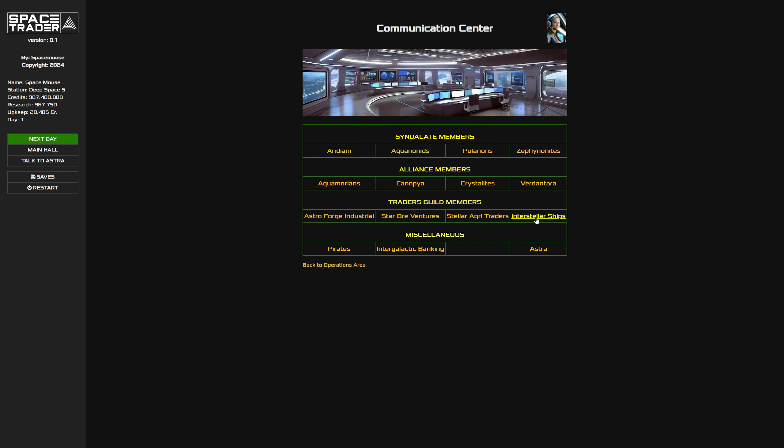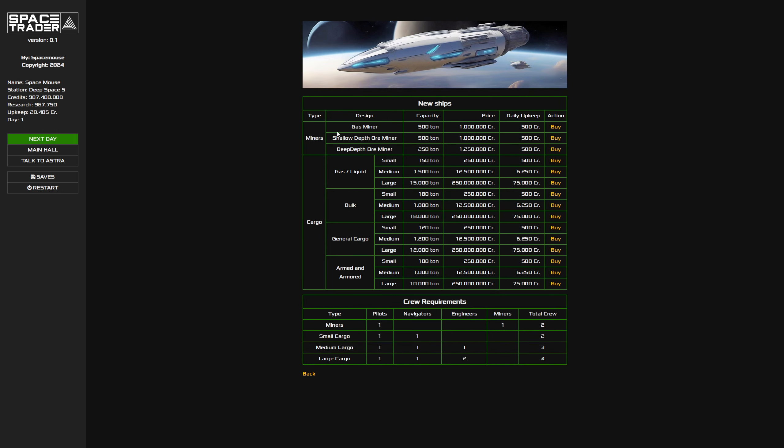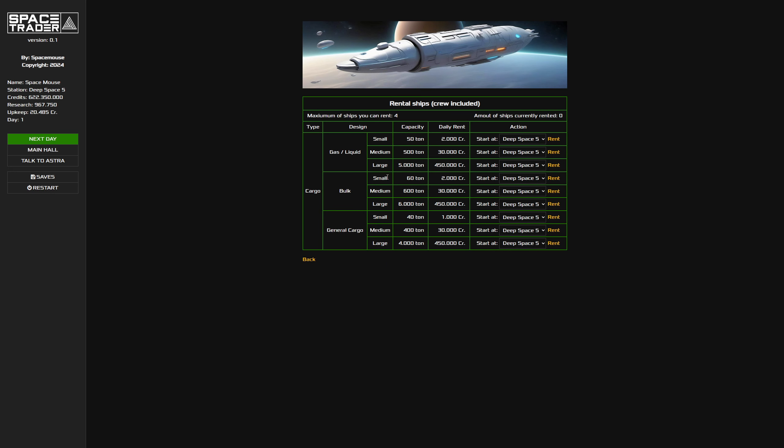Another thing I worked on lately is the ships system. I now have the ability to buy ships. There are new ships, used ships, rental ships, and a sell or return option. You can sell ships you've bought for half the price back to the dealer, and here you can return rental ships. I made a split between cargo ships and miners. Let's buy a few ships - a big one, a small cargo ship, and some used ships. Every time you buy a ship you get points with the dealer.